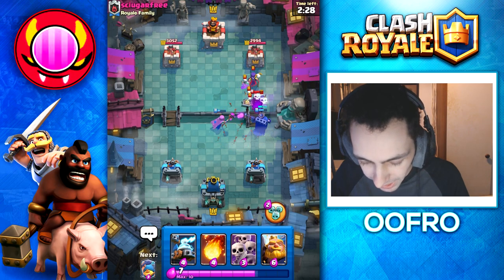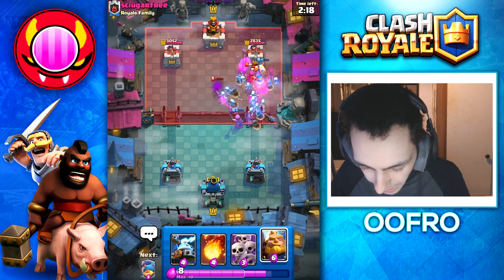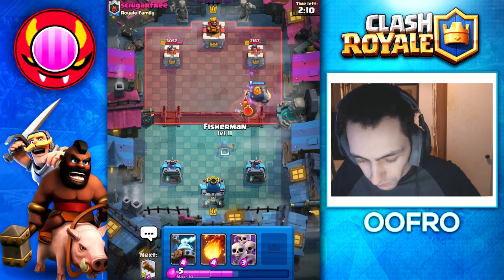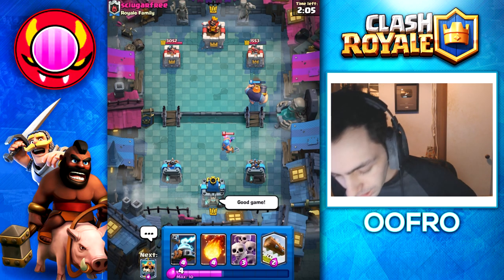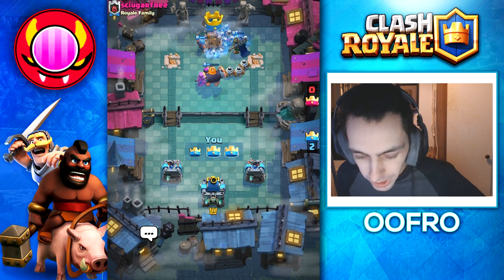He also goes Dark Prince and then Arrows — that's fine, doesn't do too much. We are going to use the Skeleton King's ability. We have some Piggies and some Skeletons coming towards him. Mother Witch is putting in work and we are RG at the bridge because he's low on Elixir. Going to Fisherman away that Valkyrie — this is already a good game. We have already won; you guys can just see the power of this deck. We are going to 3 crown him for the extra crowns.